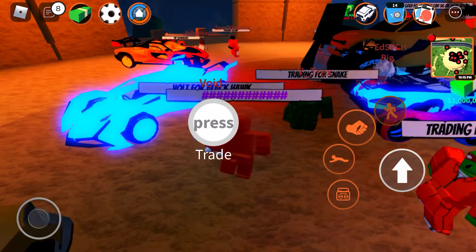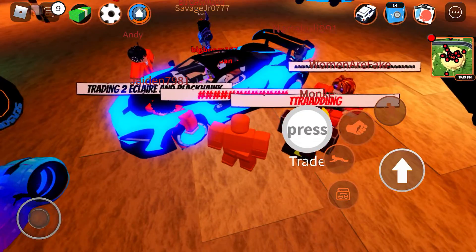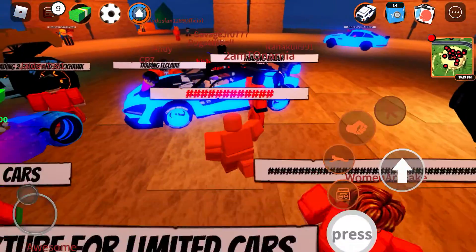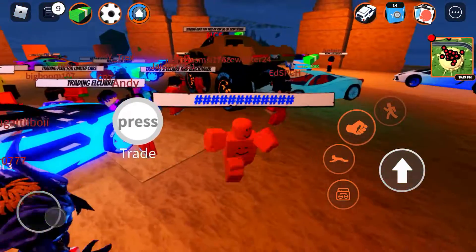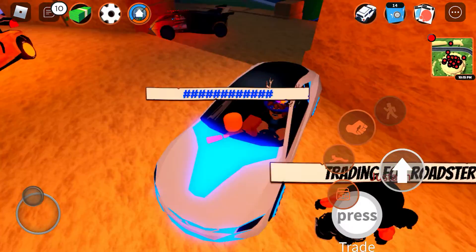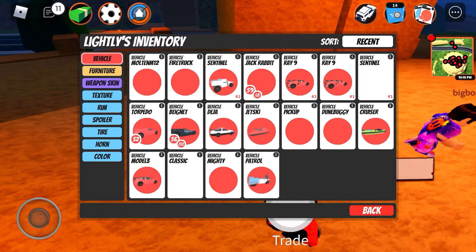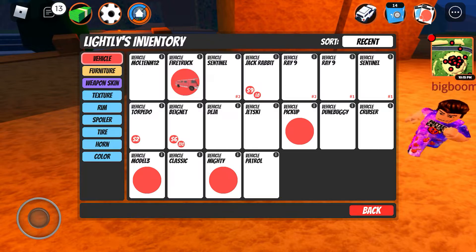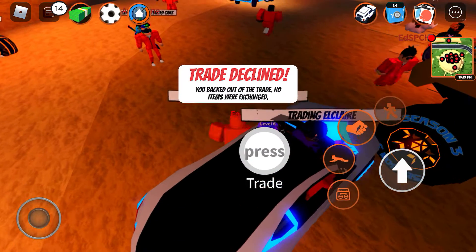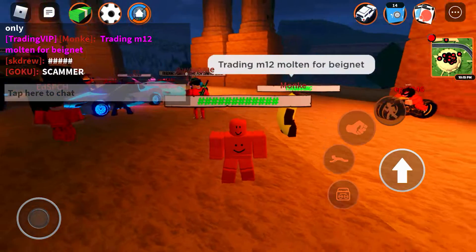Let's see when I trade somebody. Trading for snake, trading pixel for limited cars — that's exactly what it looks like. Trading M12 molten for bayonets — I'm not stupid so I'm not going to do that. It's a snake, I do want to trade for that. Trading for roadster — I want to trade this guy. I kind of want to find the guy with the beam. I'm pretty sure I'm trading M12 molten for bayonets.